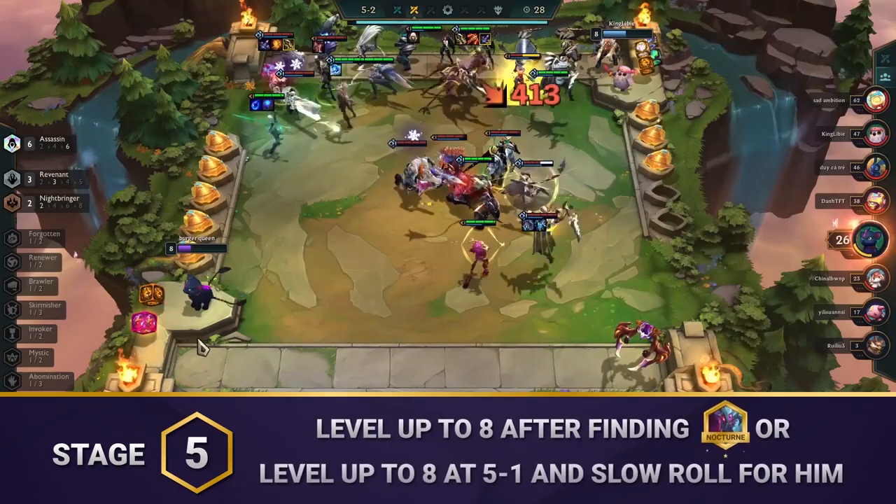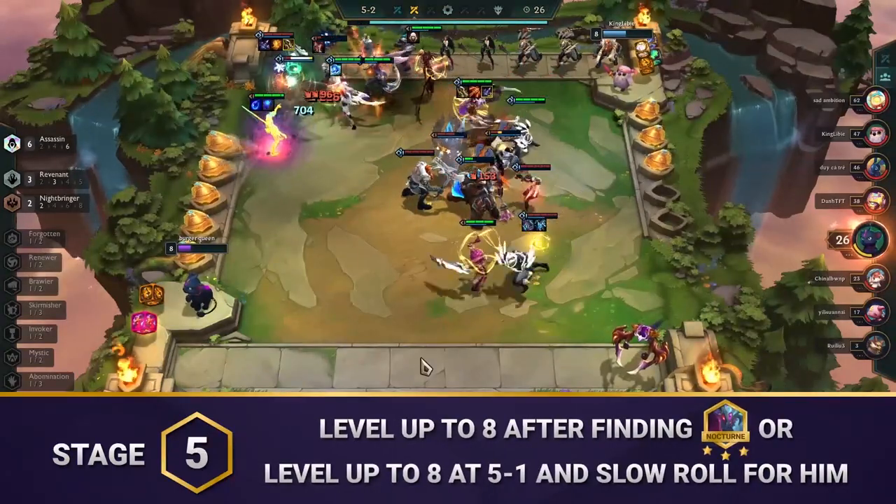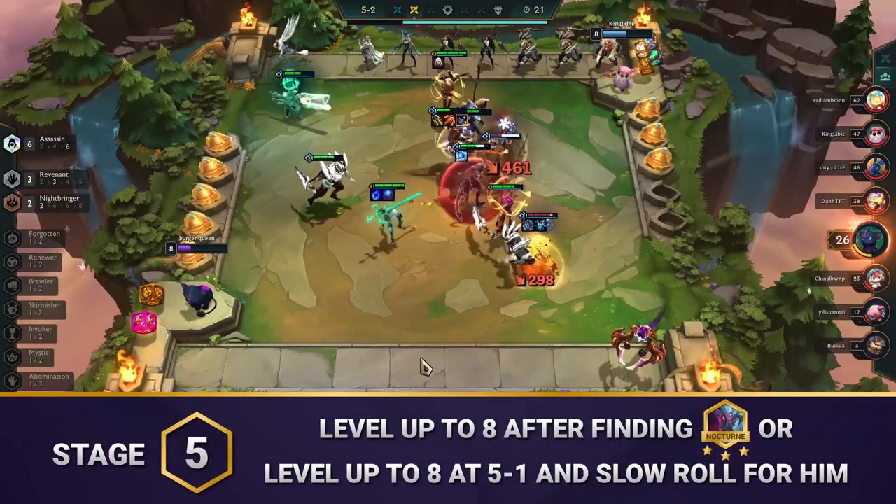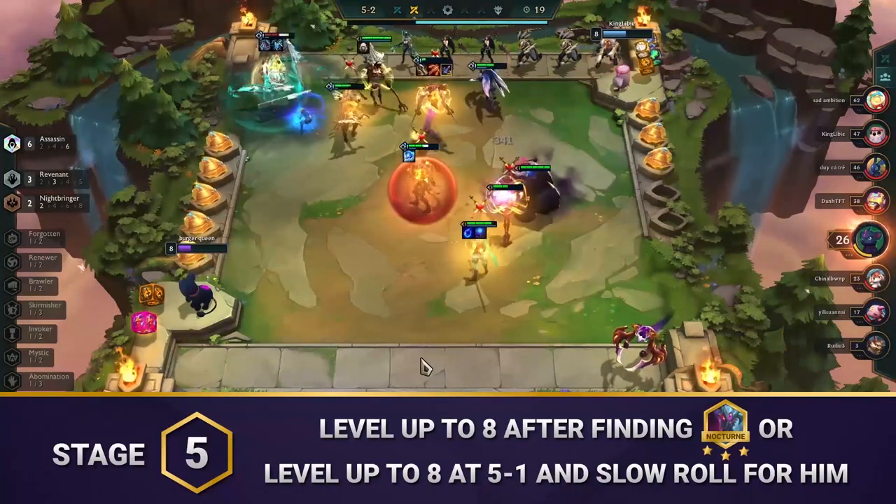Go for level 8 once you find Nocturne 3, or level up to 8 at 5-1 if you decide to wait. If you waited, start slow rolling for Nocturne 3 at level 8. Roll more aggressively if you start getting low on health.